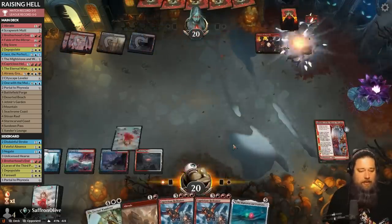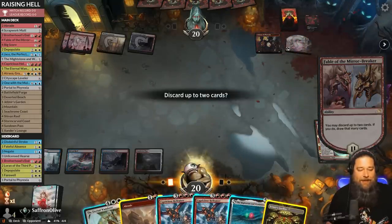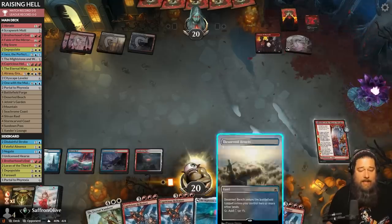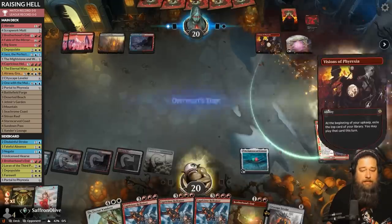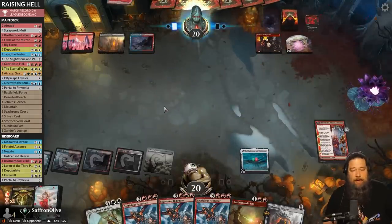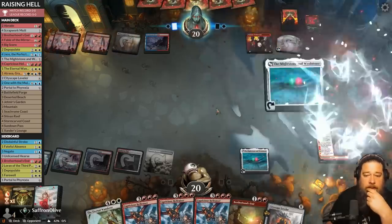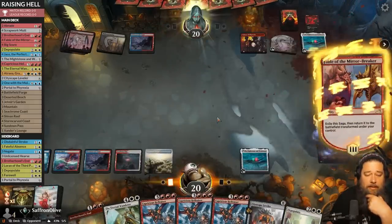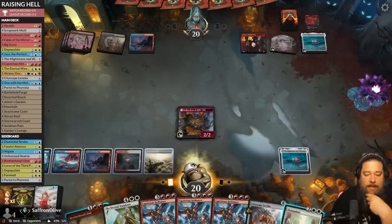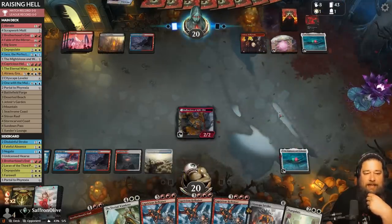We discard a Braid and play Mightstone and Weakstone to draw a couple cards. We're pretty close to being able to Hellraise — we need one more land, actually one land away from Cityscape Leveler too. Opponent plays Mightstone and Weakstone as well. We can't do anything this turn, which is super awkward. Opponent plays Visions of Phyrexia — a land — now we're a little scared. Opponent is going to be getting to big stuff.